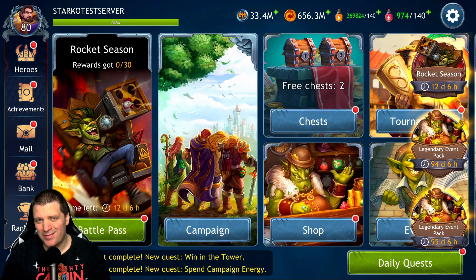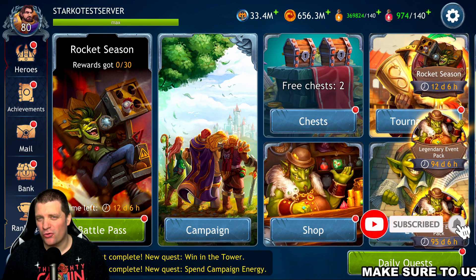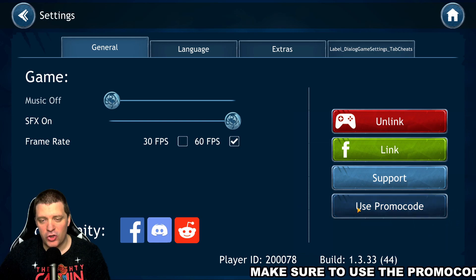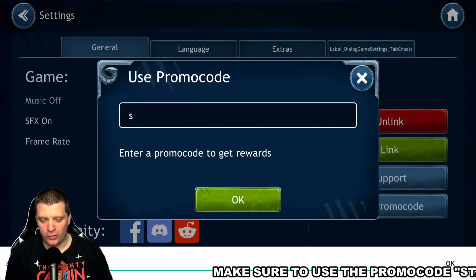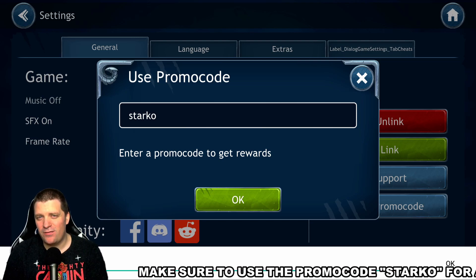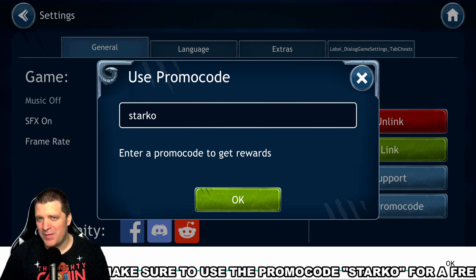Hello ladies and gentlemen, welcome back to the channel. I'm Starco Gaming and we're back with another Dragon Champion video. If you are level 15 or below, make sure to use the promo code STARCO for a free starter pack. Go into settings, use promo code, enter S-T-A-R-K-O, press OK and you will receive your free pack.